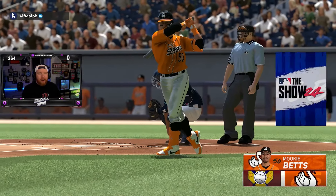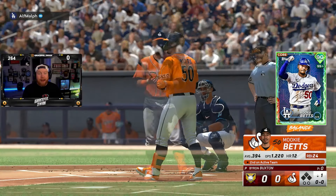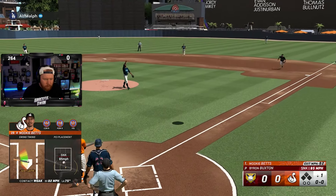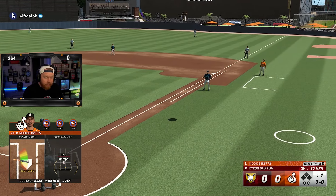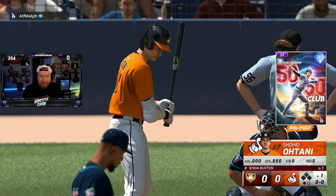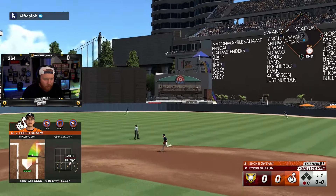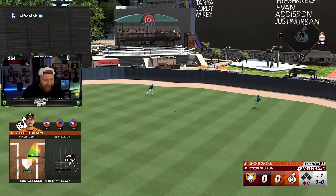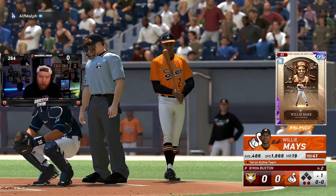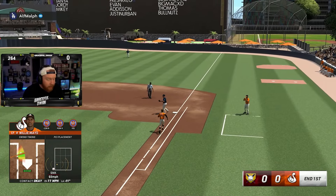Our leadoff hitter is going to be Supercharged Mookie Betts. Anytime I get a Mookie card in my hands I do pretty well, typically. Today is going to be different because that was a sinker down the middle and I missed it. Second is going to be the Shohei Ohtani card — he's playing left for us, and from what I've heard this card plays even better than most Shohei cards. That was driven to right center — can it get down? It doesn't. I had double potential, though. Batting third is our center fielder, our wild card, Willie Mays. That was about as horrible a first inning as I could have possibly done.